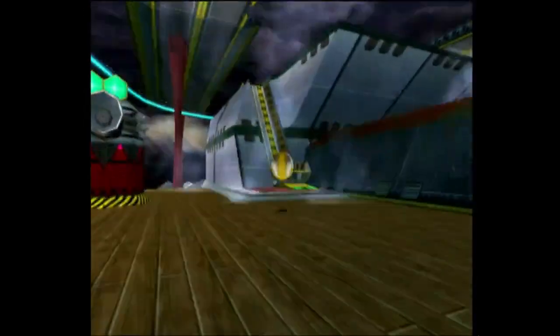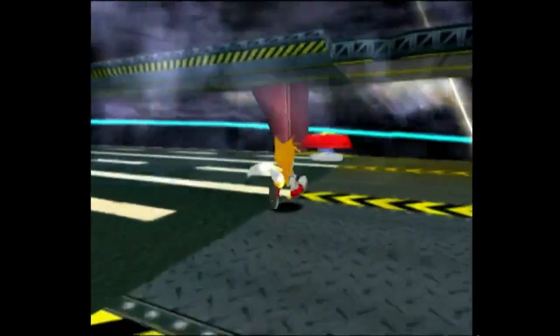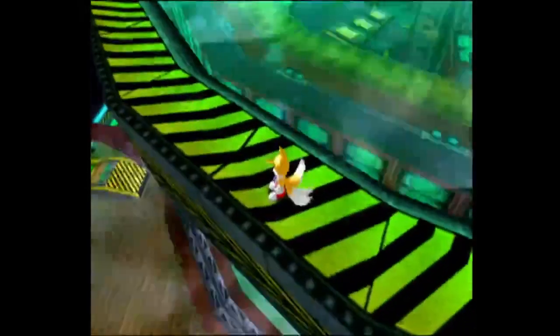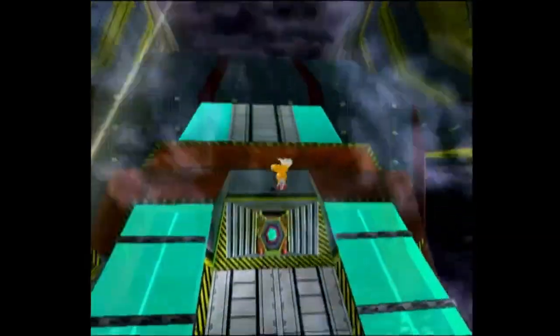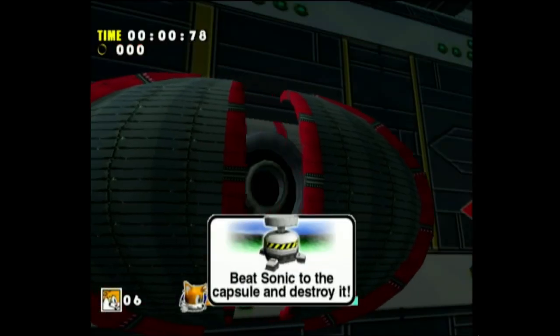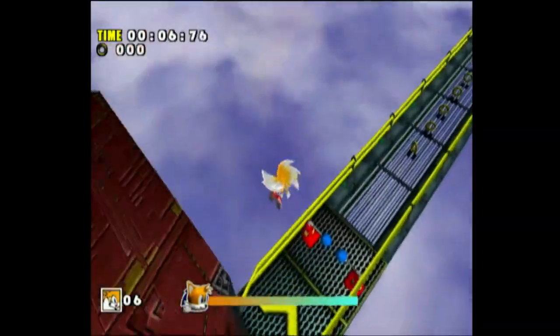Welcome back to Sonic Adventure DX. In the last part we made it up the Egg Carrier with Tails, and in this part we're going into Sky Deck like we were told to last part. We're almost done with the Tails portion of the game. This is the fourth of the Tails levels - we have to beat Sonic to destroy the capsule.